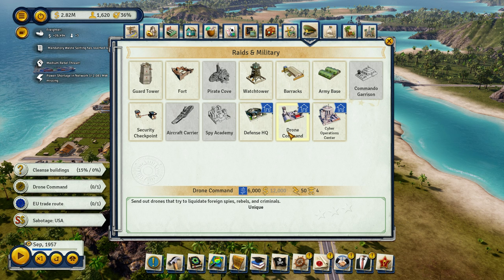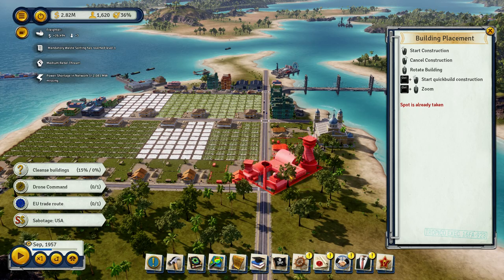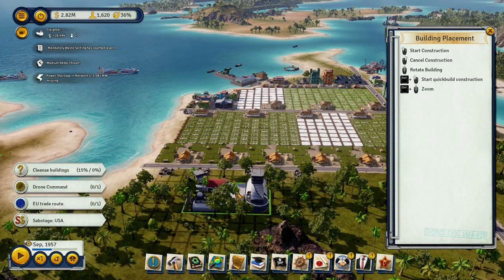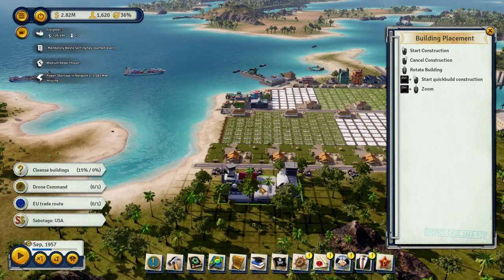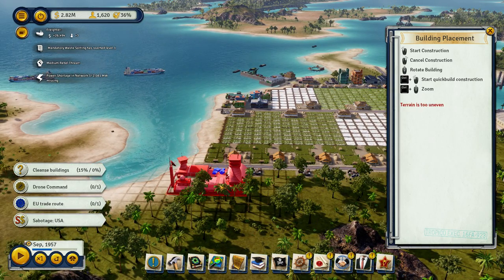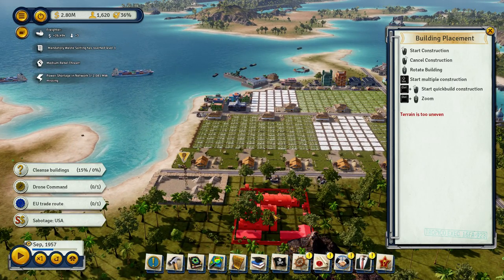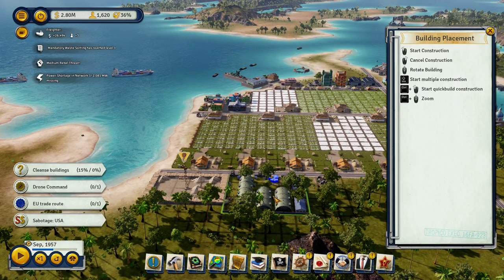You guys wanted drones to try to liquidate foreign spies, rebels, and criminals. 6,000 to unlock it and 12,000 to buy it. I'm gonna do drone command here, and I'm also gonna do an army base here.